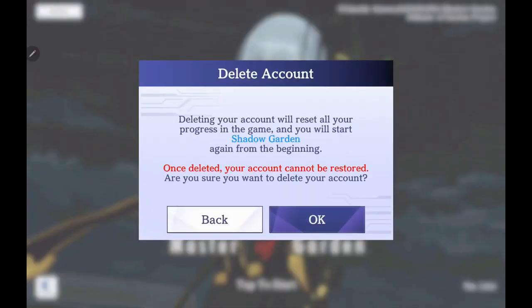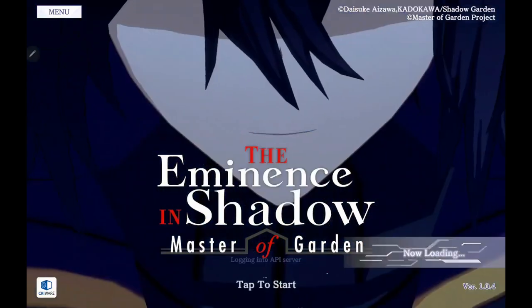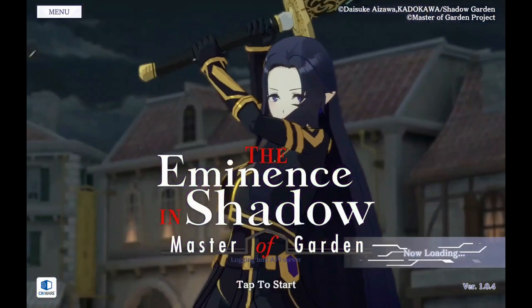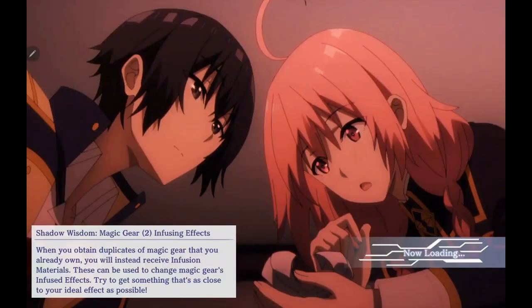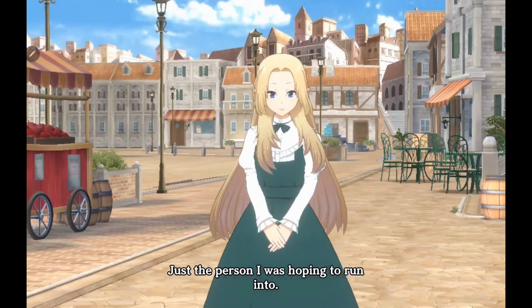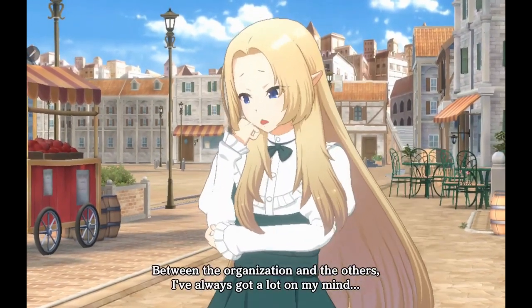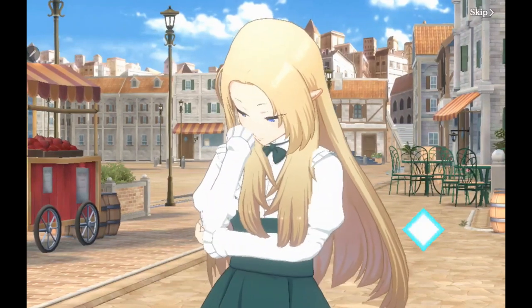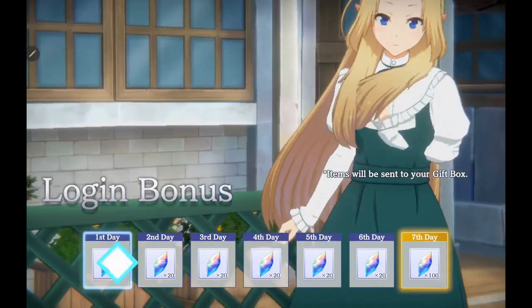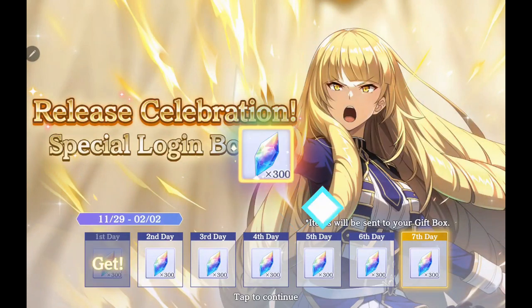So if you have to re-roll, go back to the title screen and go up to that menu in the upper left-hand corner. You can set it to delete your account, and once you delete your account you're able to start a new game. The best part is you don't have to go through the tutorial again — it gives you the option to skip it. So you skip it, come to the next screen, and you're just going to go back through. You'll have your free rolls, go back to your inbox, and you can do that as many times as you need to. It's really simple and straightforward.